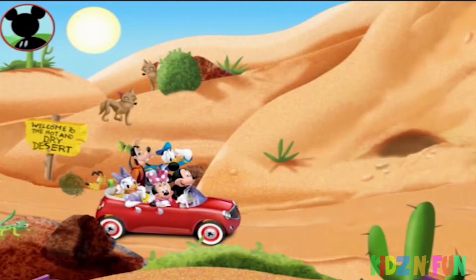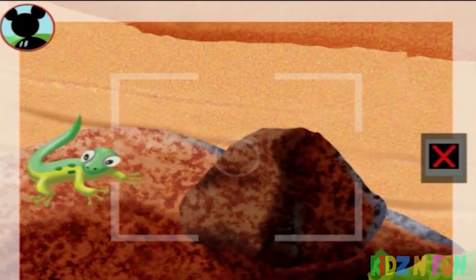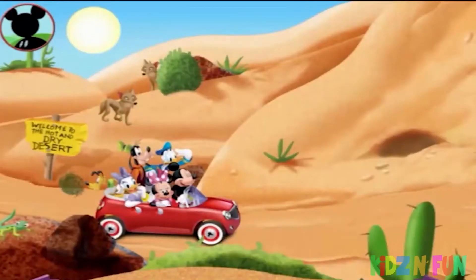First, I'll look for one desert animal. Can you find one animal? Touch the animal to get a closer look. That's a lizard. Is this one animal? Touch the animal to count it. One. Awesome. Now tap the camera to take a picture. Say cheese. That's a great photo, Mickey. Keep on snapping. You got it, Goofy.